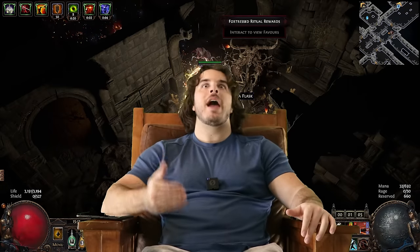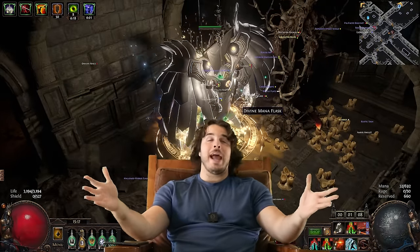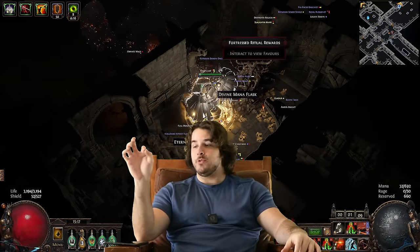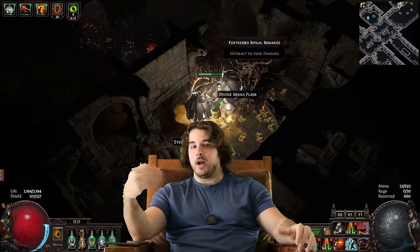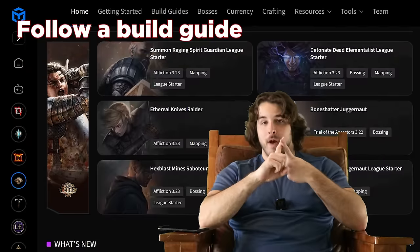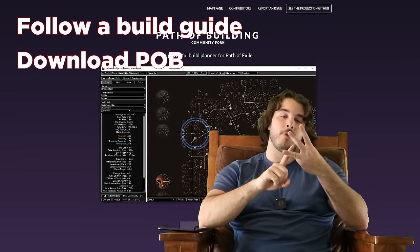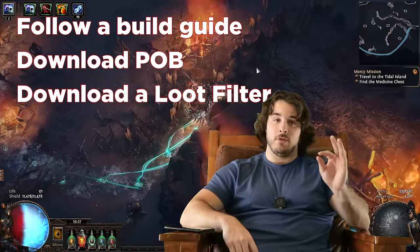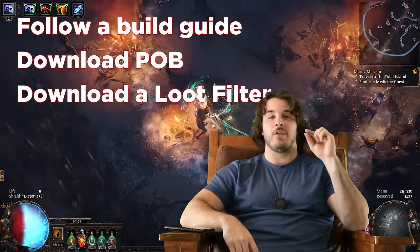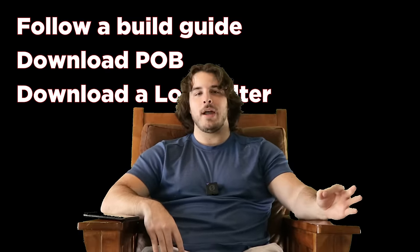Congratulations — a loot filter will drastically improve your early game. It filters out 99% of the garbage that drops, allowing you to focus on things that might actually be an upgrade. To recap: number one, follow a build guide; number two, download Path of Building; number three, download a loot filter. I promise if you do these three things, you've just saved yourself 99% of the inevitable headache that Path of Exile induces. But now let's get to that last 1%.